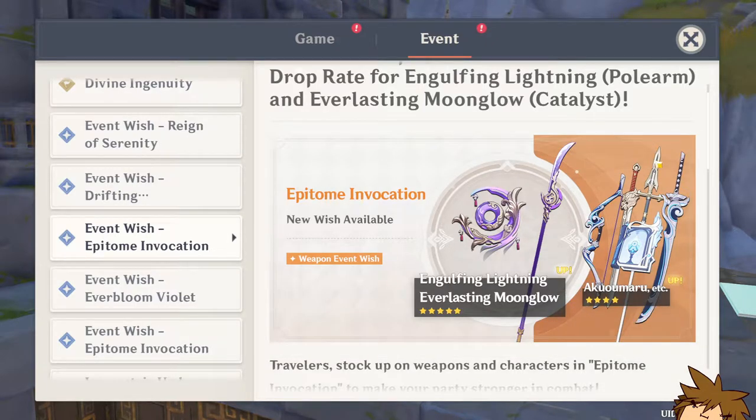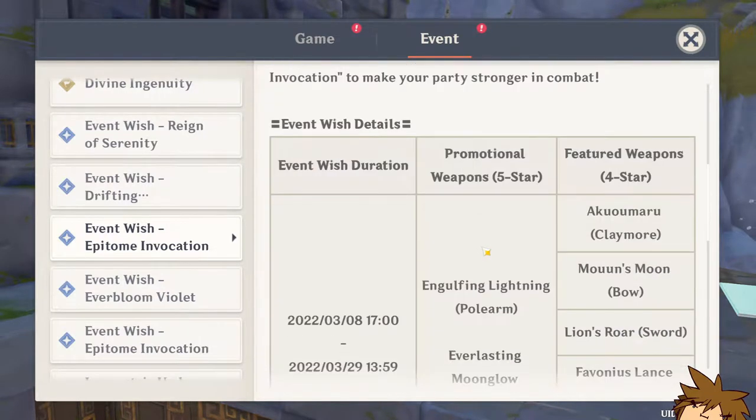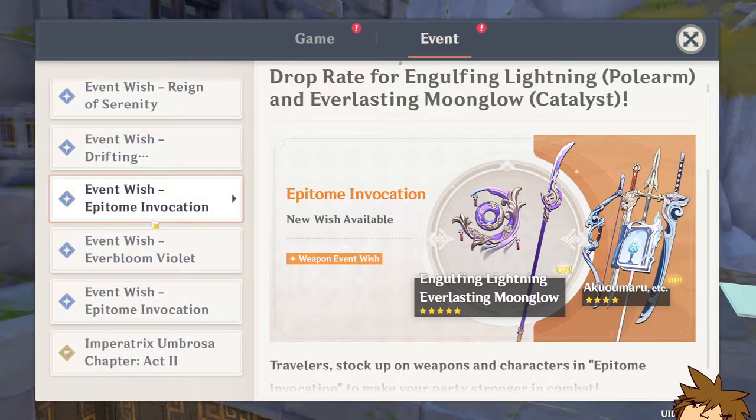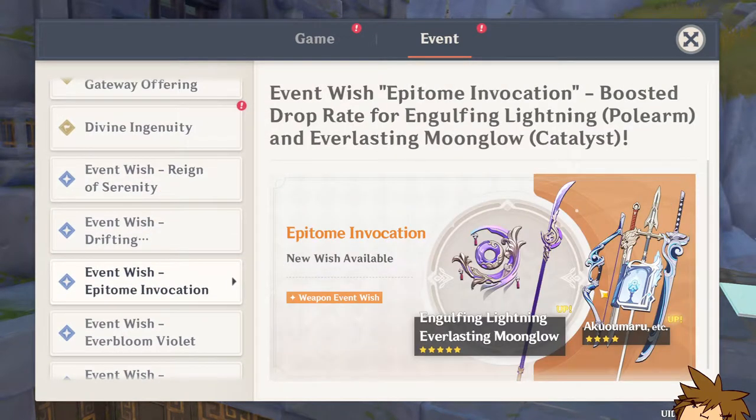For the four-star weapons, the Akuoumaru is actually a pretty good weapon; however, the bow isn't really good on any character yet, and the Lion's Roar is only good for characters like maybe Keqing. The Favonius Lance is pretty good, and the Sacrificial Fragments is also pretty good for a character like Sucrose. This weapon banner is okay, but I don't think it's that summon-worthy unless you are going for both Kokomi and the Raiden Shogun.